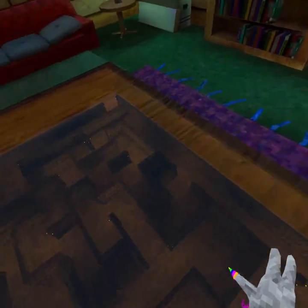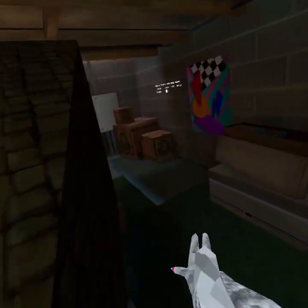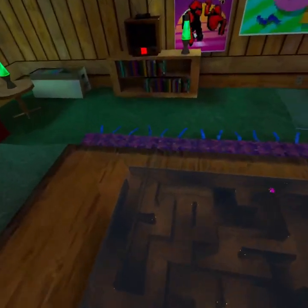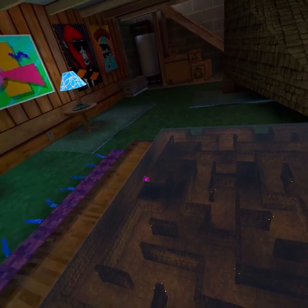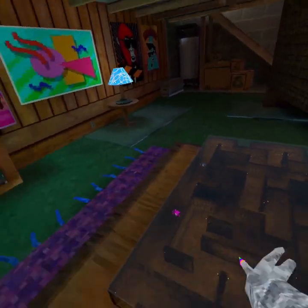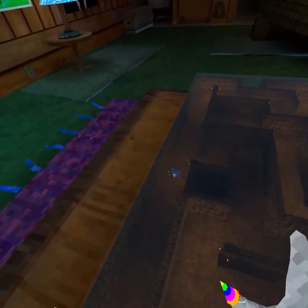It's kind of like Pac-Man, but eventually once you get to the end there's a chest with a free cosmetic. What I'm gonna do is show you how to actually get super small in this room with no mods.